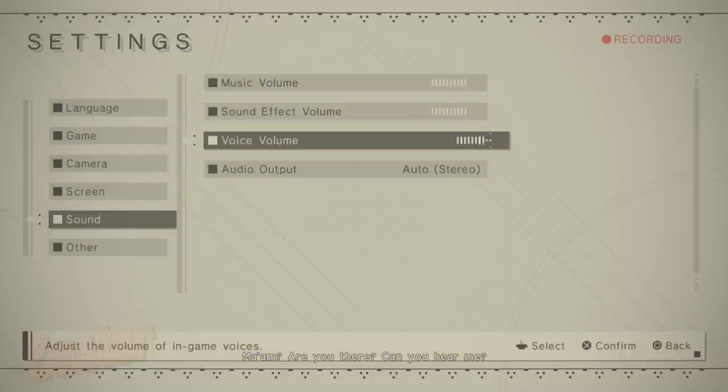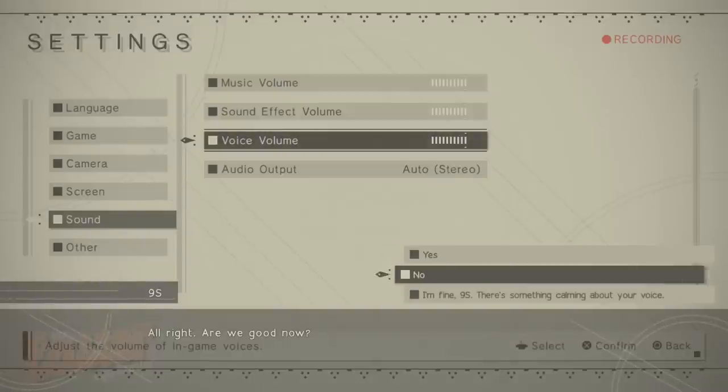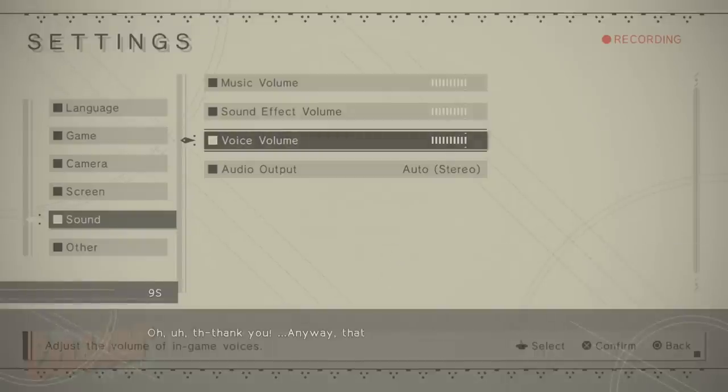Ma'am? Are you there? Can you hear me? Hello? Go ahead and adjust your settings so you can hear me, alright? Adjust the settings until you can hear my voice. Could you try and pick up the pace a little bit? This is getting embarrassing. Alright, are we good now? Thank you. Anyway, that takes care of the settings.